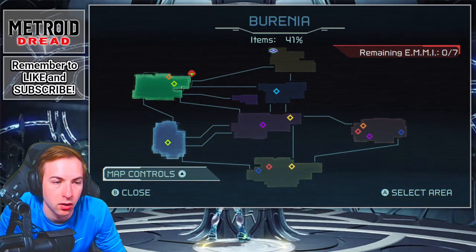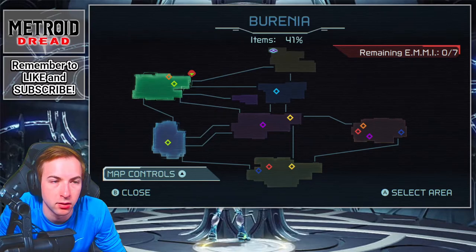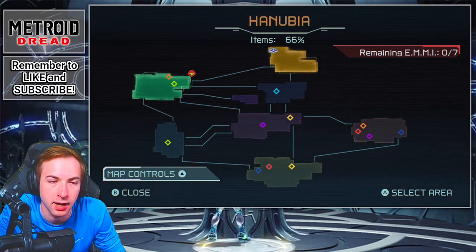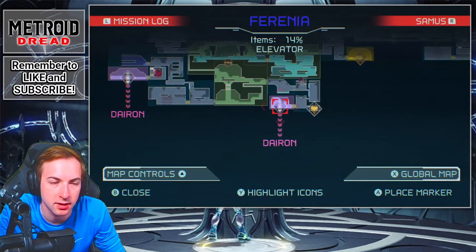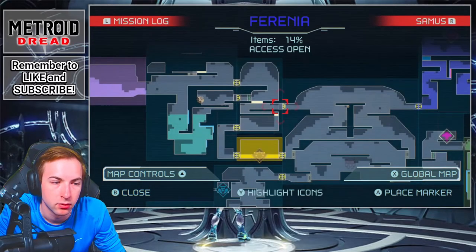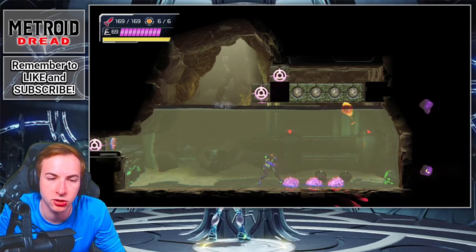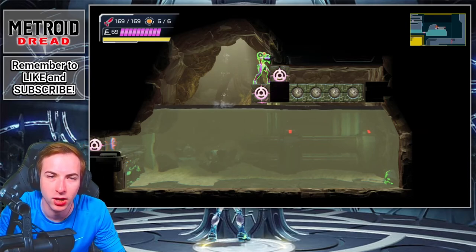The next episode we'll be finishing Cateris, Dairon, and Berynia since they're all about 40 to 42%, and then the episode after that we'll be doing Elon, Berynia, and Hanubia. It shouldn't be too bad — these areas are all fairly small, they just have a lot of secrets, I guess. Anyways, I'm going to go back to Cateris and I will see you guys in the next episode. Thank you so much for watching. If you enjoyed, make sure to leave a like, hit subscribe, and we will see you in the next one. Thanks for watching, bye.